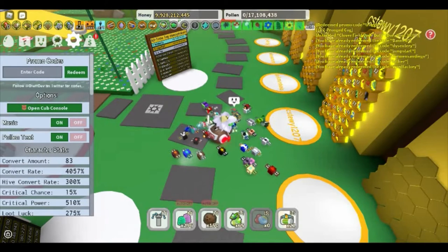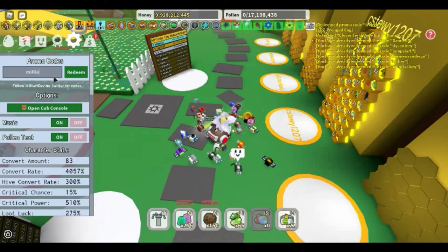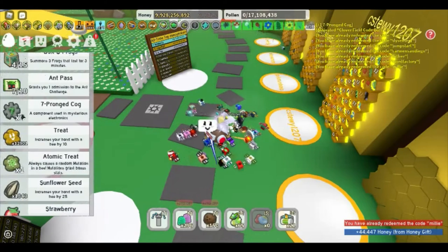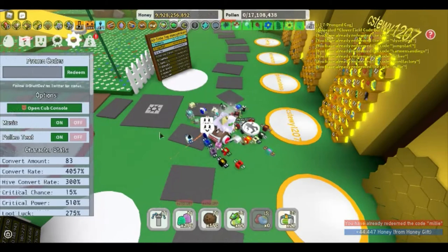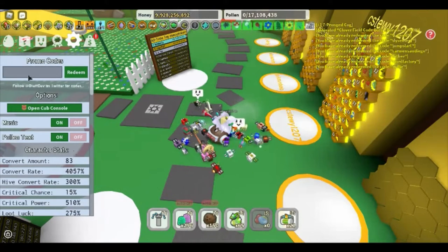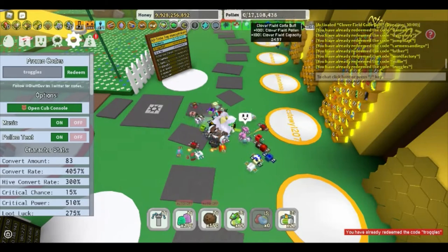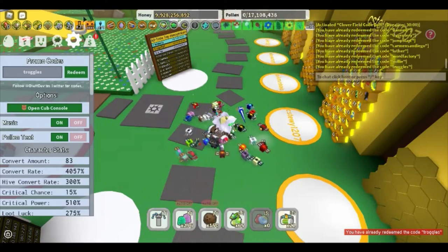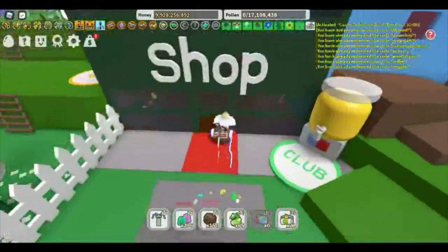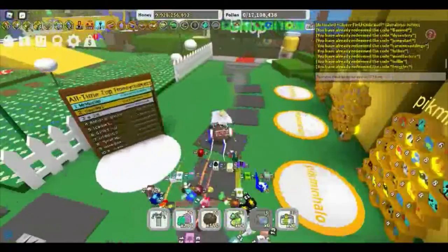Then we have 'millie', which when you redeem it will give you a sunflower field buff and a seven-pronged cog. The final code is 'troggles' — when you type this in it will give you a clover field boost and also a seven-pronged cog. All of those are for 30 minutes. Note that you don't need to type in the code 'banned' because that doesn't give you a cog wheel, but all the other ones will give you a cog wheel no matter what.